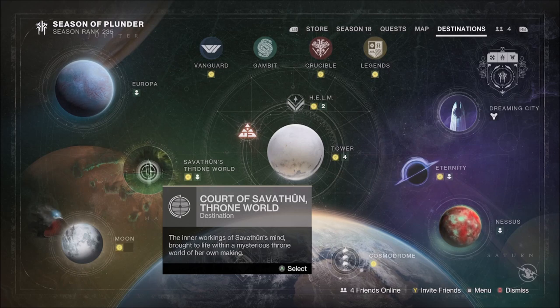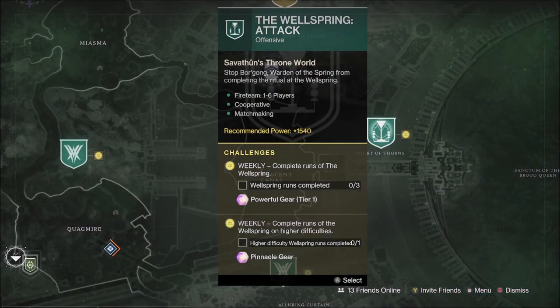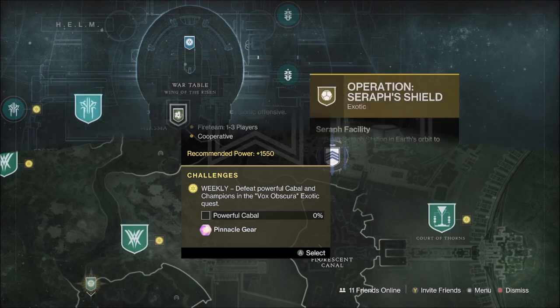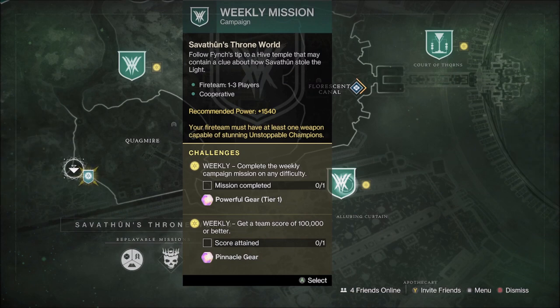The weekly Throne World reset refreshes the Pinnacle Drops for the Wellspring activity, the Preservation mission, and the Vox Obscura Replayable Exotic Mission. Plus the new Exotic Mission operates in Sarah's Shield in the Helm. The Witch Queen Weekly Story mission is The Cunning, where the modifiers will be Scorched Earth with Barrier and Unstoppable Champions.